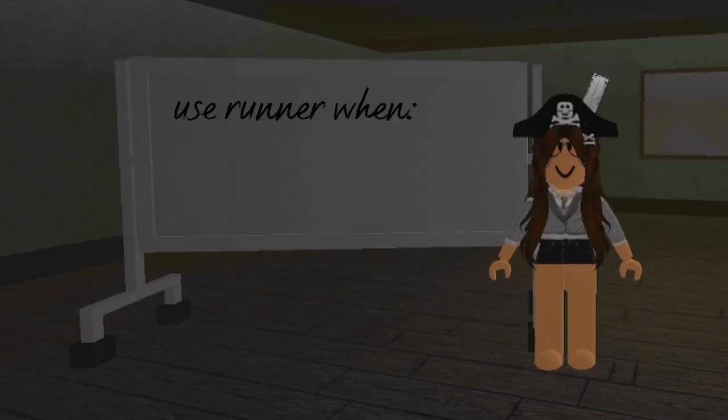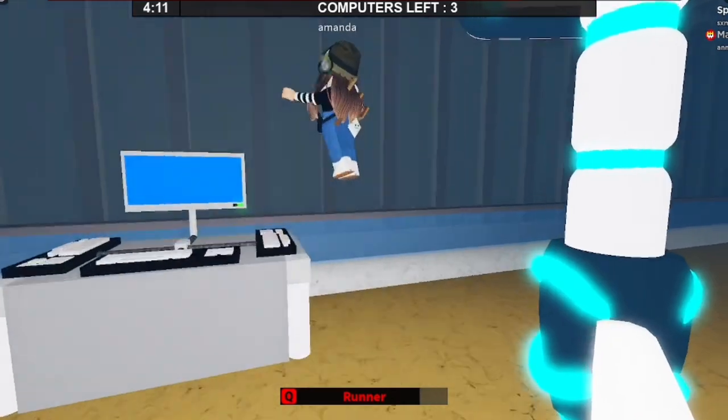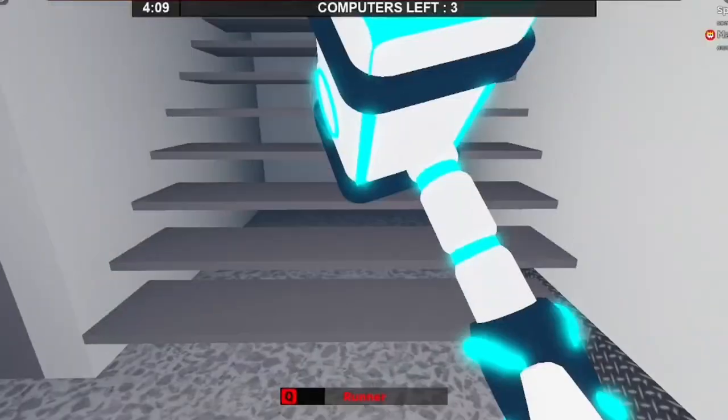Instead, you'll want to use Runner when the survivor is less than or equal to 2.5 JoJo's away. And again, make sure your target is not right next to any open doors, vents, or windows.